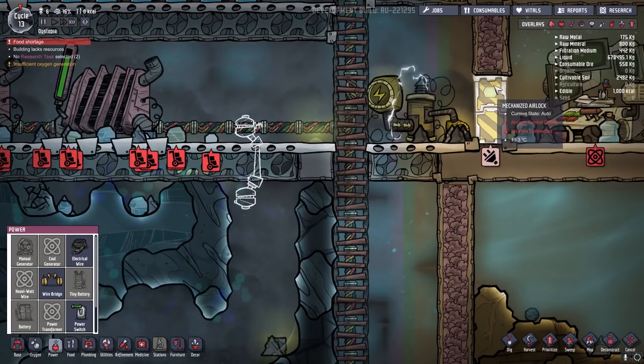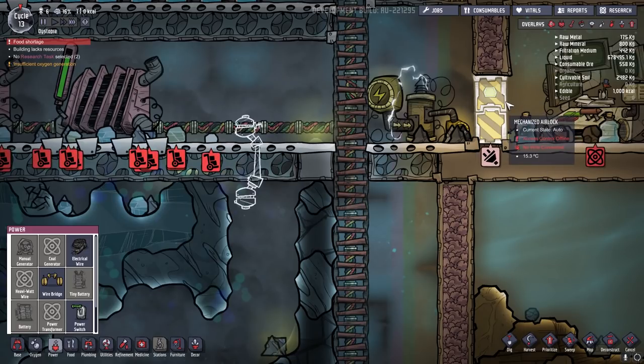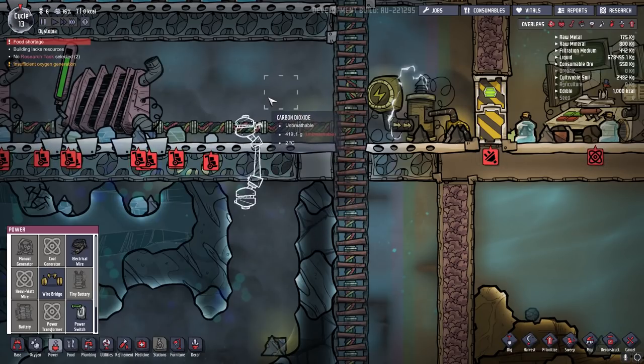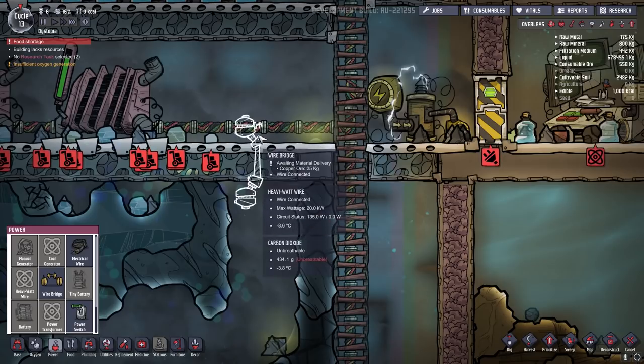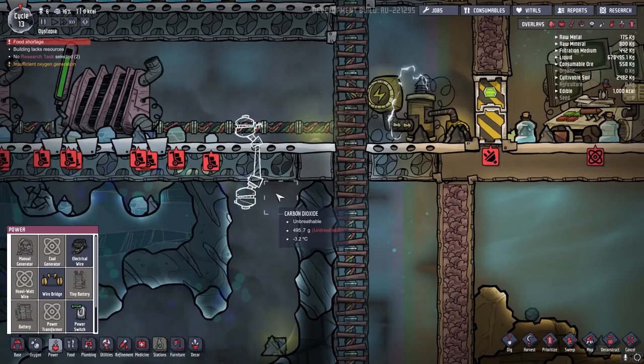Wire bridges can also be used to pass through a door, although it's not really necessary. If the door is already in place and you don't want to break it, you can use the wire bridge to pass through that door. However, if the wire is already in place and you're placing the door down, you can place it directly on top of the wire. There is a known bug where if you're using the wire bridge to pass over another heavy watt wire while trying to maintain separate grids, this can cause it to short out because it doesn't properly recognize the lack of connection. This bug may have already been resolved by the time you see this tutorial, but if you're seeing this close to the time of publication, know that it currently exists.